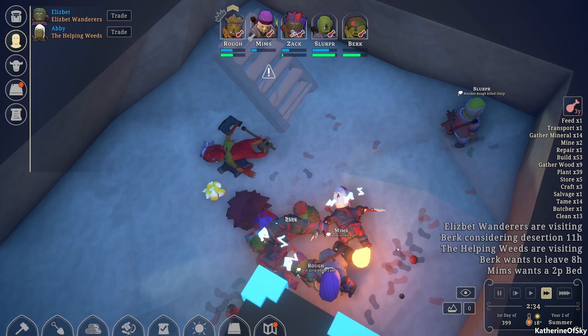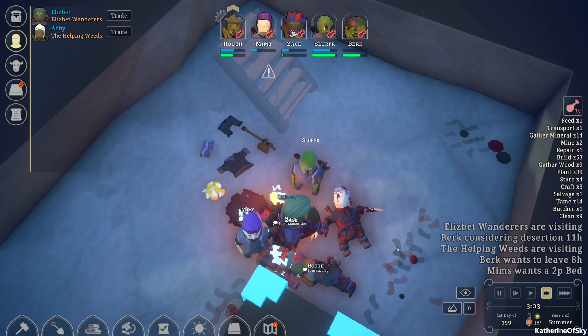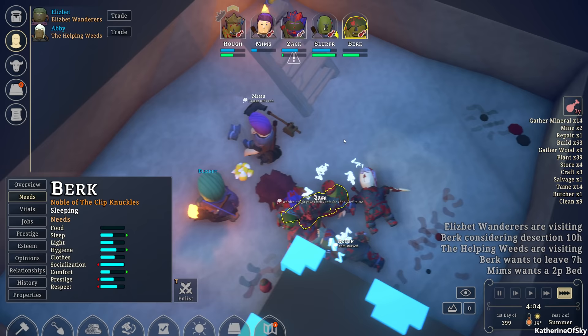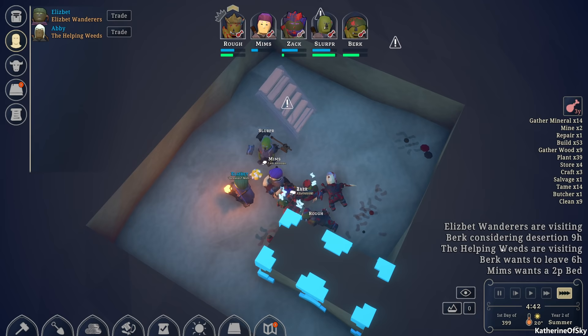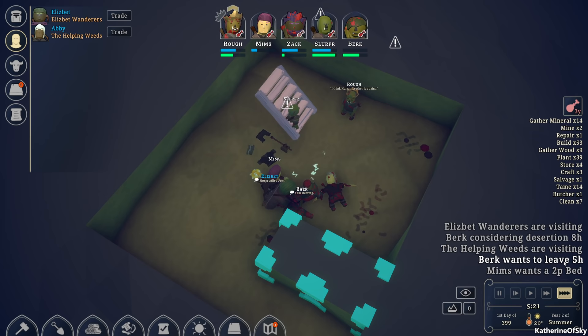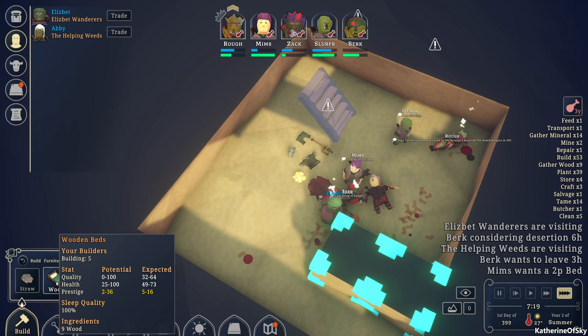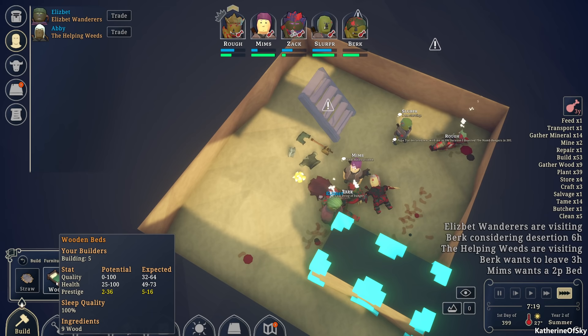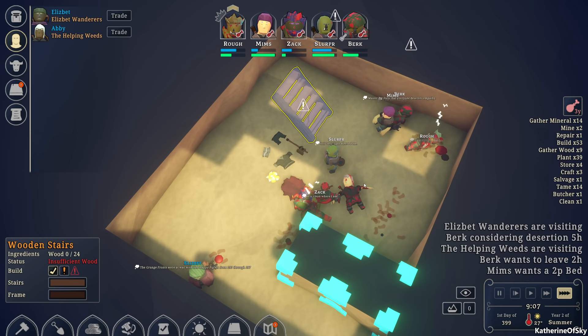I guess this is the end of the episode. Thank you so much for joining me — they're cleaning blood endlessly, this is very sad to watch. Everybody hates the ruler but nobody can leave because they can't get out of this hole. Burke considering desertion, Helping Weeds are visiting, Mims wants a two-prestige bed — a wooden bed. Unfortunately nobody can build it because nobody has wood. Otherwise we could build the staircase. Thank you very much for joining me — take care of yourselves and each other, and I'll see you next time.